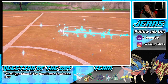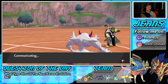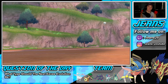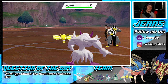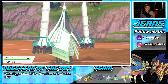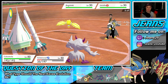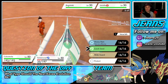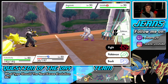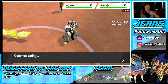I'm going to bring out Celesteela and start setting up Leech Seed. Set up a Reflect, throw out a Leech Seed, and we'll wall from here. Their Tailwind will end very soon. Reflect comes out — I think he goes for Electroweb and I Leech Seed over onto Reshiram's slot. I could Wide Guard instead, but let's set up this Reflect just in case.